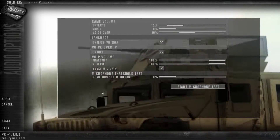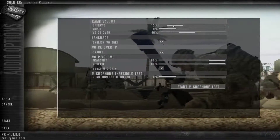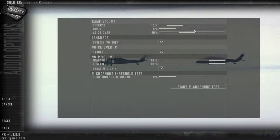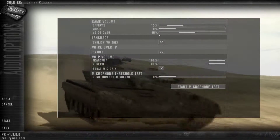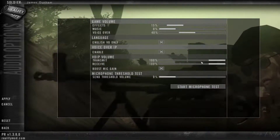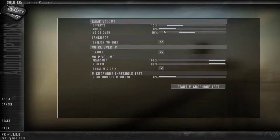Here is the audio menu. I find that most effects are really loud compared to voices. I think the voice over IP system is quite good in Project Reality generally, but voices need to be a bit louder than the effects as they are a bit more important. You can always set up your settings sliders separately — how loud you want to transmit or receive — and here you can start a microphone test to see if it works.